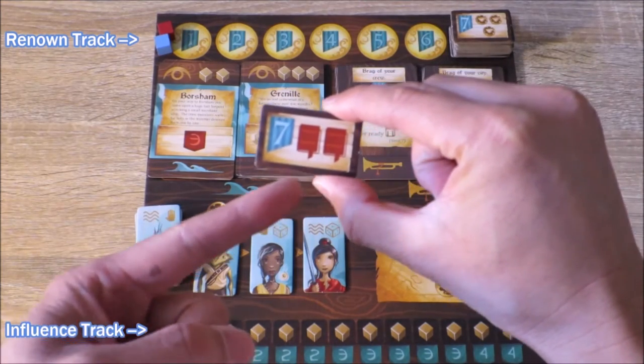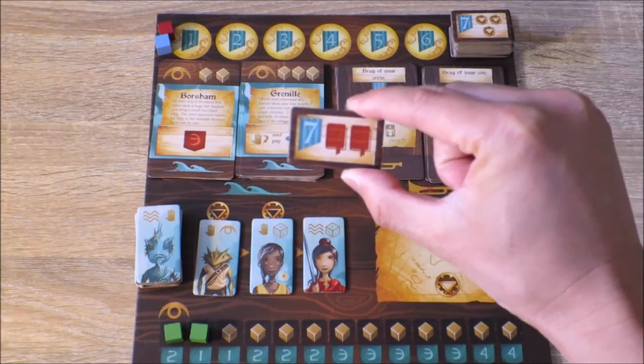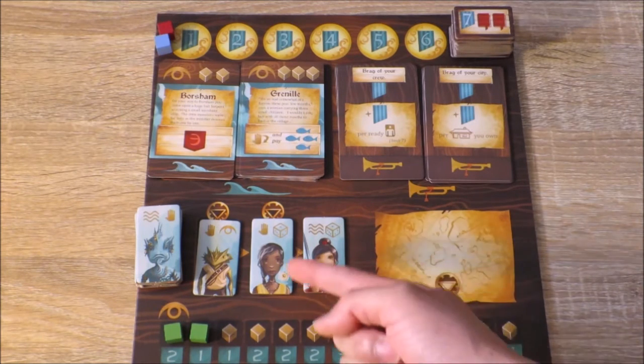These Renown tiles give players extra resources and bonus effects, plus the tiles are worth seven points at the end of the game when scoring. This is where you hire your crew — obviously the first person here is free.